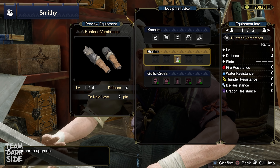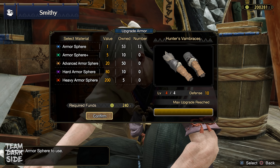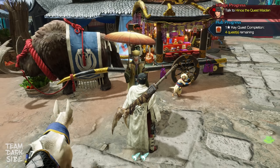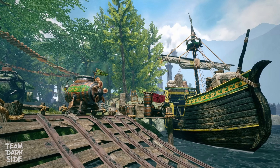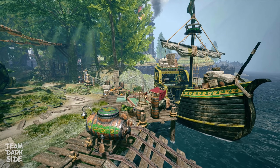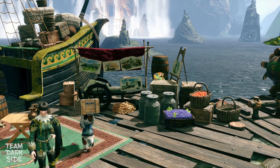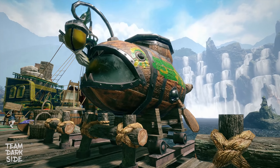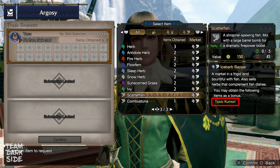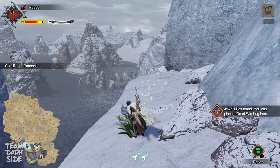Regarding other armor pieces, I suggest crafting the Izuchi Helm and Kojac to get some more affinity. Make sure to talk to all the villagers in Kamura, then head to Buddy Plaza. Here you can start trading with Rondine the trader and farm specific items — there are exclusive items you can only get via the Argosy, and the farther you go through the game, the more items you can farm. I recommend starting to look for Toxic Kumori as soon as you can, as it unlocks an important armor piece in early low rank.